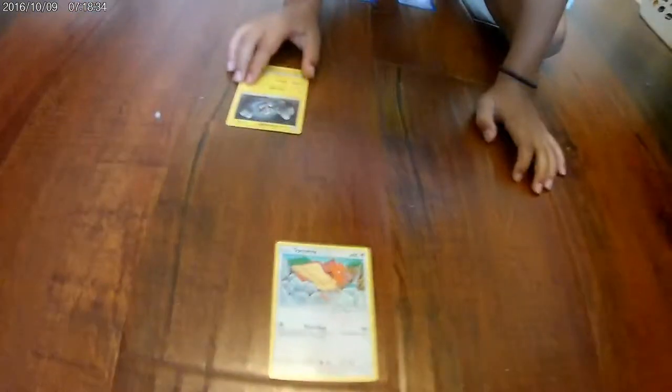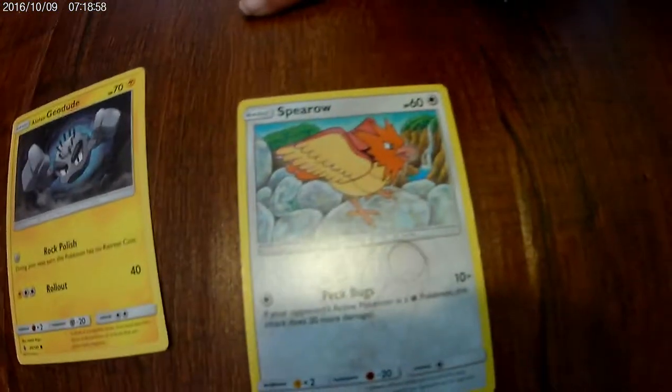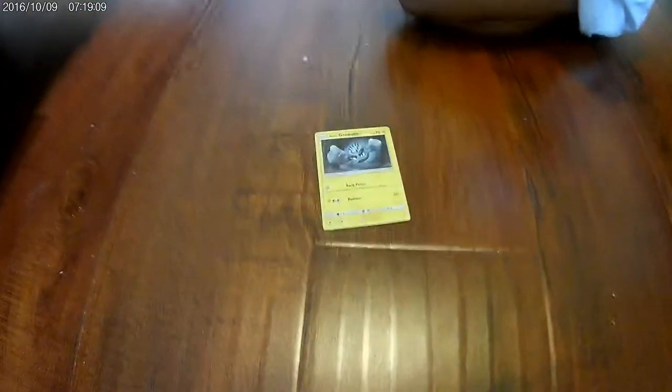This one is an Alolan Geodude. The Alolan Geodude is an electric type, and this Spiro's weakness is electric type. So let's say he used Rollout, which is 40 — so 40 times 2. 40 times 2 equals 80, so now I'm dead — way dead. But that's basically type advantages. We'll show you another one in a sec.